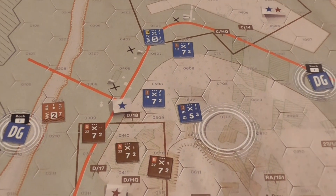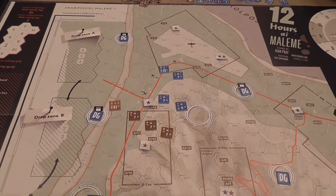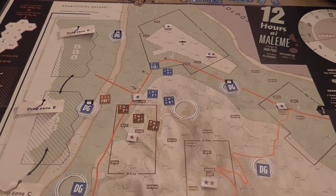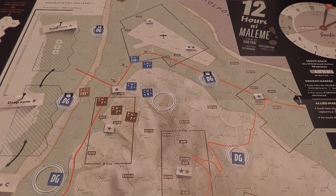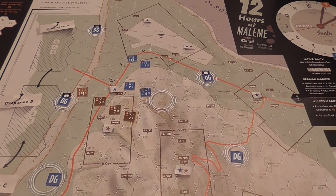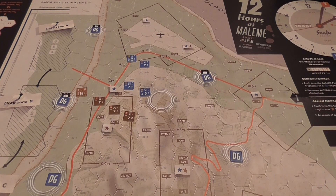In general, this is how you're going to play the game: drop the Germans, and in those early turns — where there are no HQ actions — drop the Germans, move and fire. In later turns, move, fire, refit your units, and possibly take headquarters actions, until one or both sides withdraw.